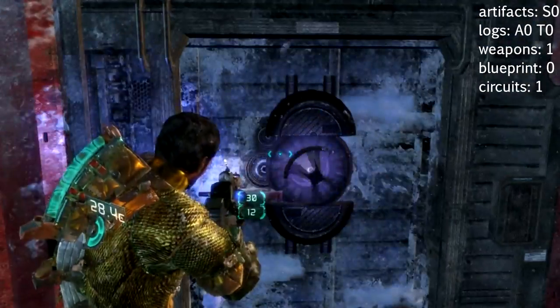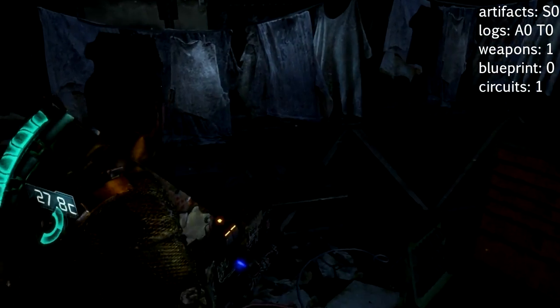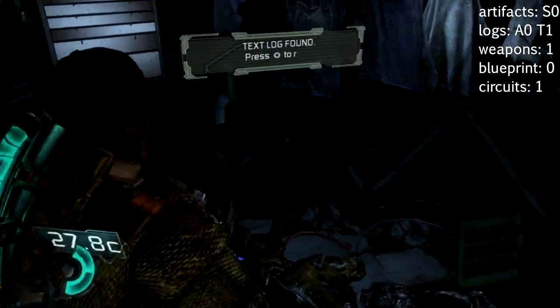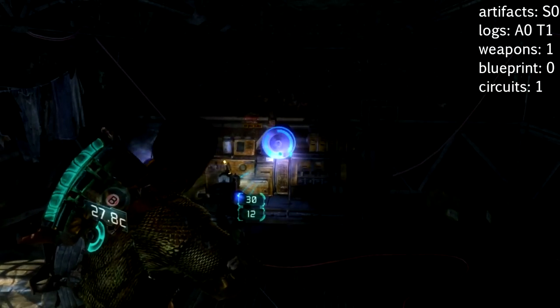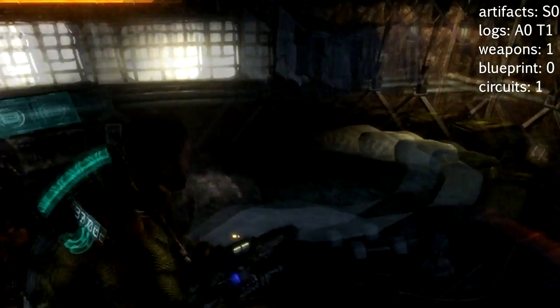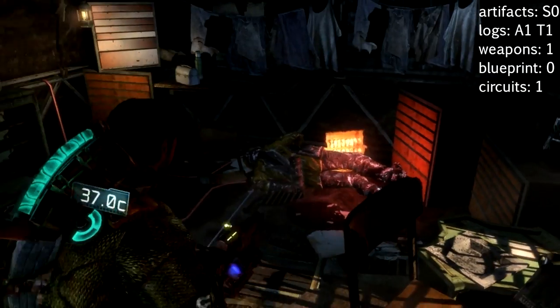Then you'll get to this pipeline and there's a door right by it. Head through the door and into this room. You'll find a text log on the table — that's text log number one. When you fire up the generator, not only will it make you deliciously warm, you'll also activate an audio log over there, so snag that for audio log number one.